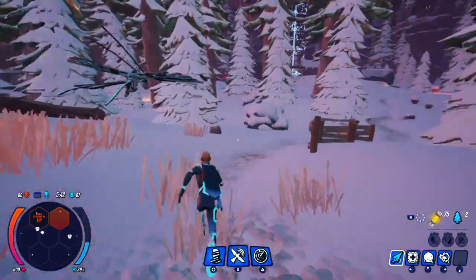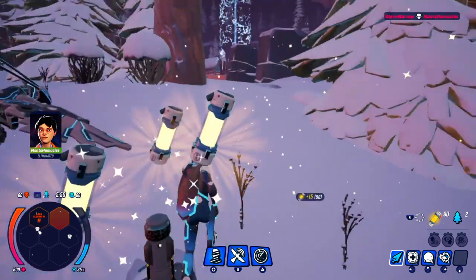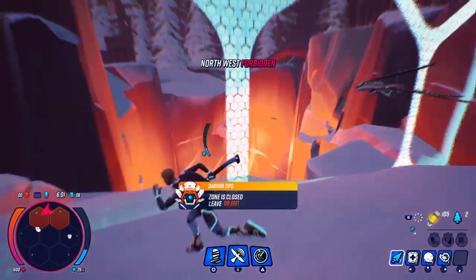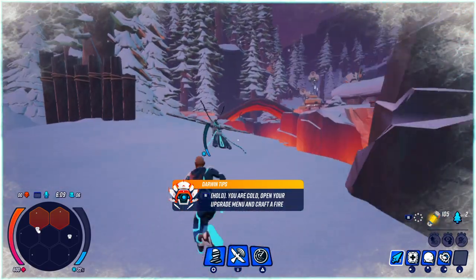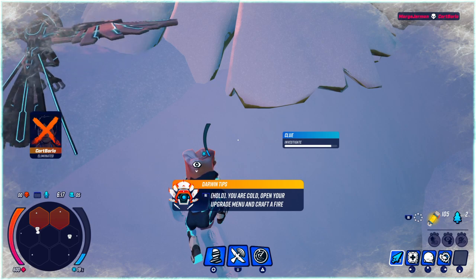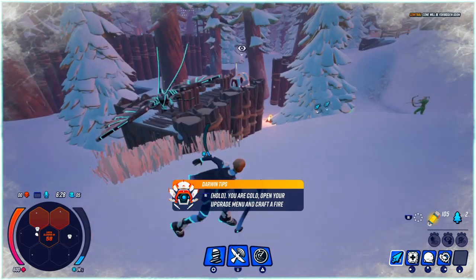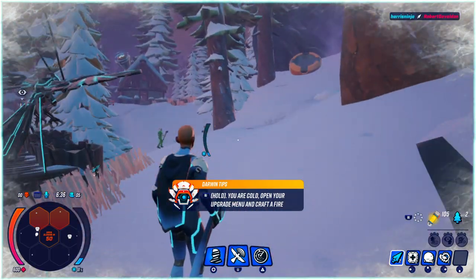I haven't run into another player yet, but if I do I'm going to turn invisible on them. Just keep collecting Darwinium and wood. I found a clue — you can investigate clues in this game. I need to go kill this person, but they're already fighting somebody else. Let's track one of them.